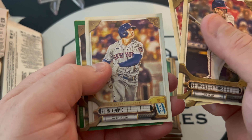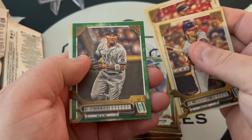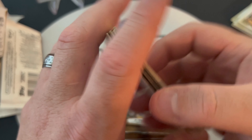Luke Williams, Sandy Alcantara, Brandon Nemo, and we have our GQ gem insert — Josh Donaldson, Gleyber Torres, green, Spencer Strider, and Corbin Burns.